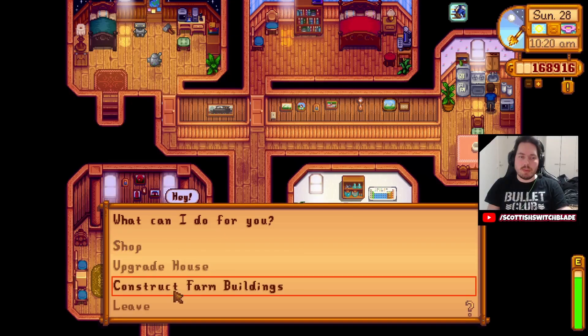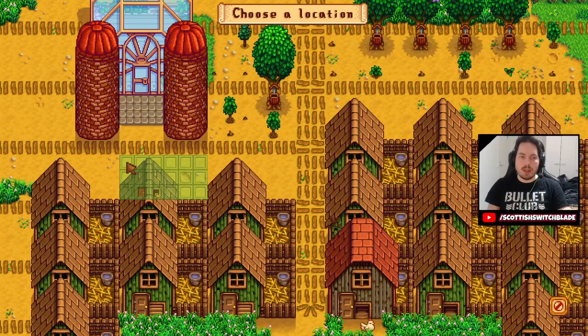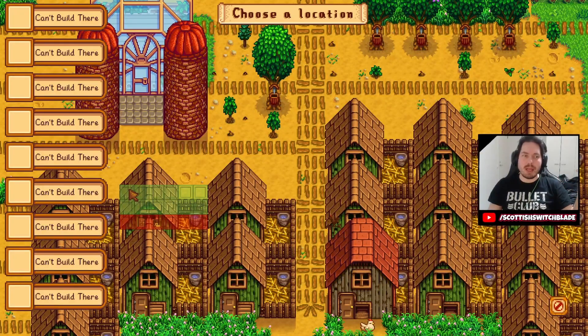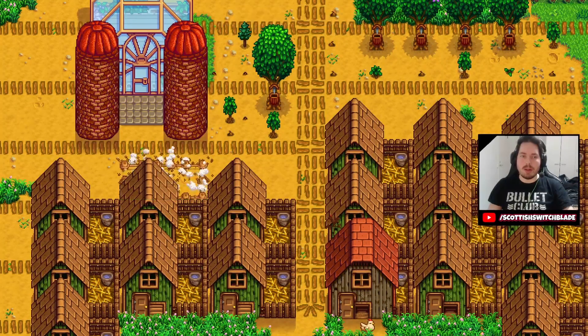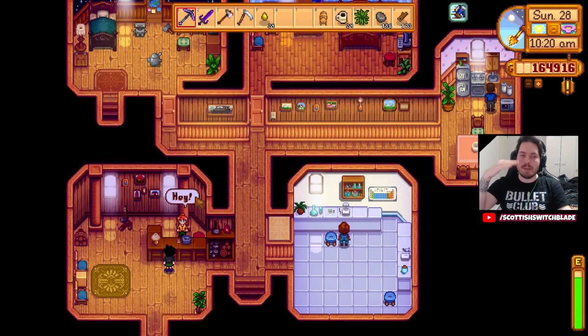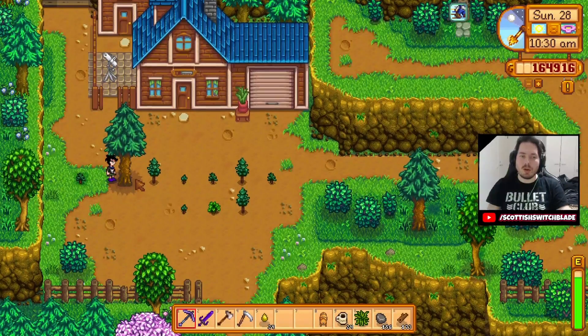Let's get another chicken coop on the go. Construct farm building. Right in the middle here. See how close it goes — you can see the red line on the screen, which means you're hitting the camp belt here, so you just go one back and then I can see it can go there. But we won't be able to get out the door, so let's move it up one more. Perfect placement. That's how I've been doing it — leaving one gap between each of the coops just so the chickens can all come out.